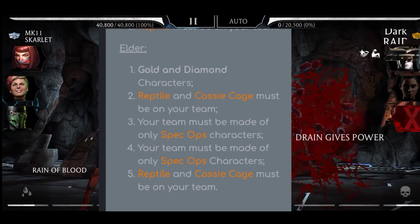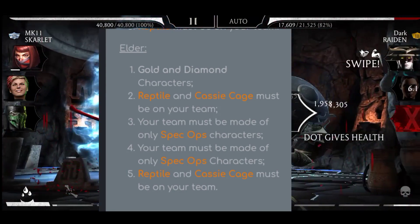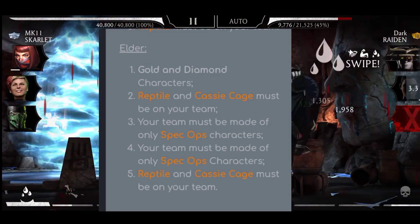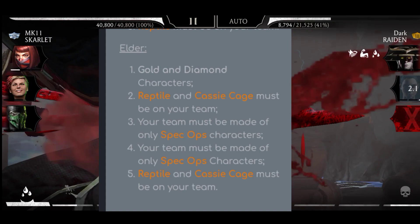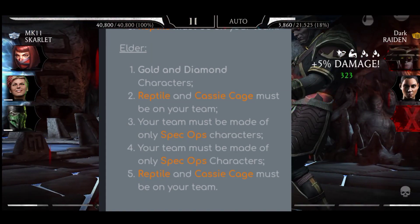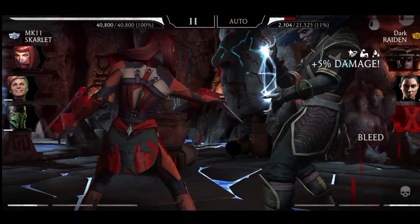Tower 2: Reptile and Classic Cage must be on your team — meaning you can use a third different character. Tower 3: Your team must be made of Special Ops characters. Tower 4 is the same as Tower 3, and Tower 5 is the same as Tower 2. And that's it for today guys!